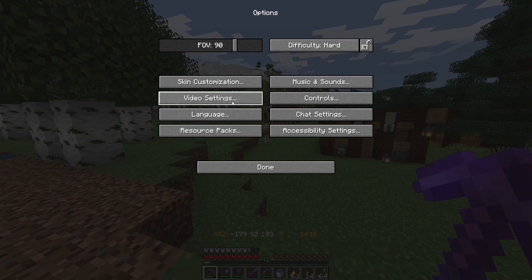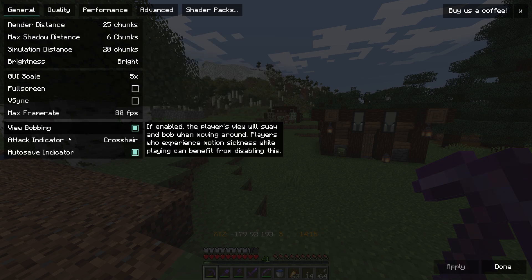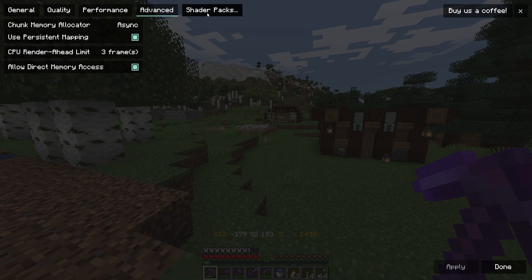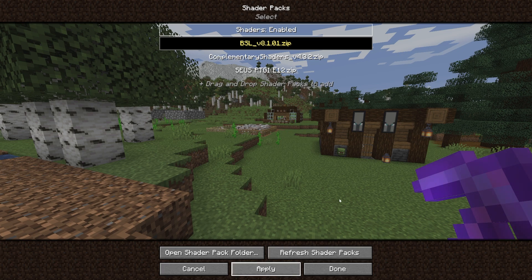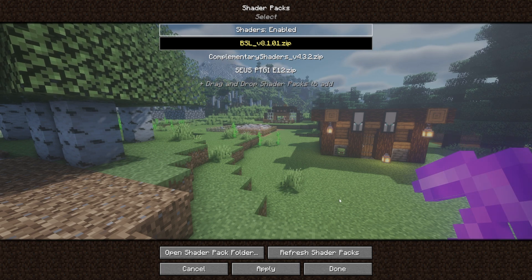Press Escape, go to Options > Video Settings. You'll notice a different menu compared to vanilla Minecraft — Iris and Sodium have a nicer layout. You have render distance, shadow distance, quality settings, performance, advanced, and Shader Packs. Click on Shader Packs, enable shaders, select BSL for example, and press Apply. Wait a couple of seconds for the shaders to load and you'll instantly see the changes.